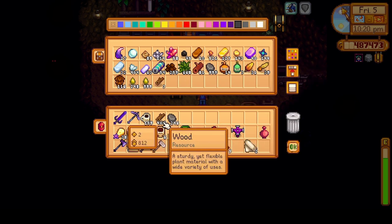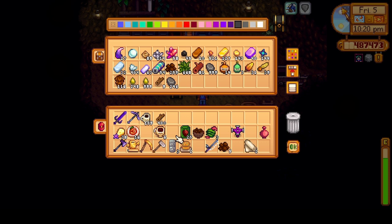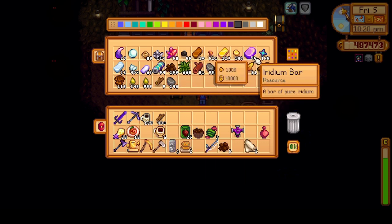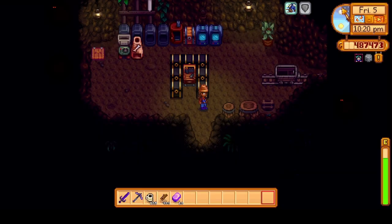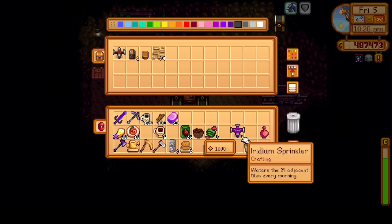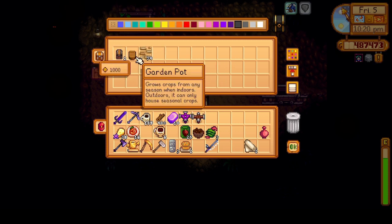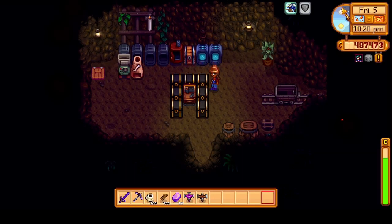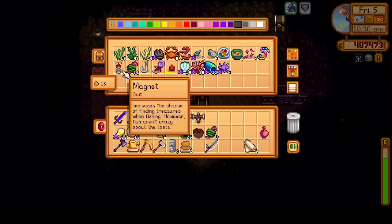I'll just put a few pieces of wood in here and put the stone back. We have like 40 Iridium bars — let's take 10 of these so we can take them to Skull Cavern next time we go. I'll put this away, leave the sprinkler here for now — actually we should take it to Ginger Island the next time we go. Nothing else to put away, just some wild bait.